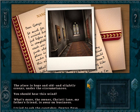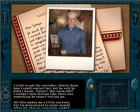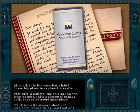What's more, the owner, Christy Lane, my father's friend, is away on business. I tried to ask the caretaker, Dexter Egan, how I could contact her, but he said he didn't know. Doesn't that seem odd? I couldn't help feeling like there was something he wasn't telling me. All this makes me a little nervous, but I'm determined to enjoy myself. After all, this is a vacation, right?